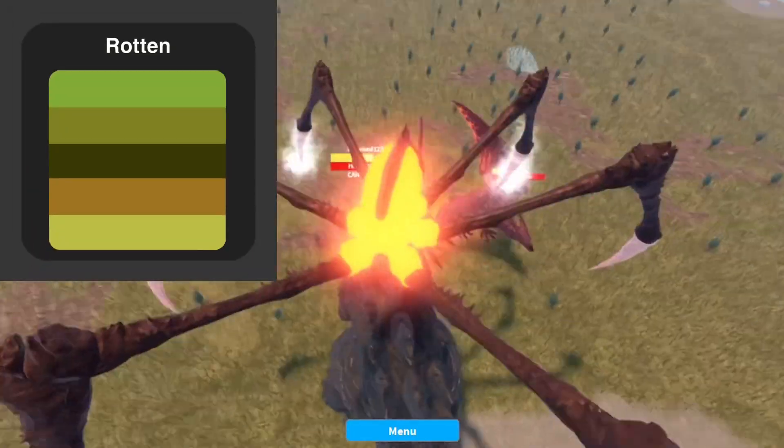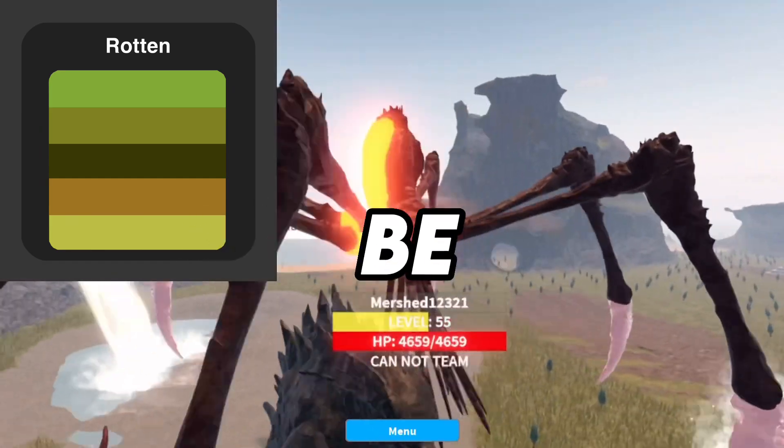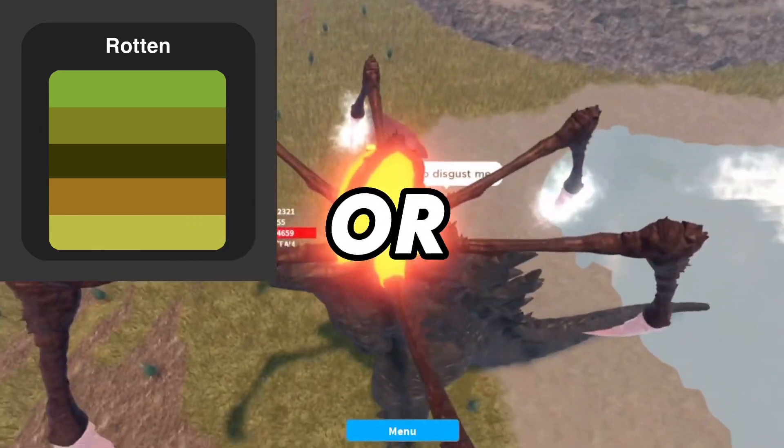Number 1: Rotten. This one has disgusting colors, as that's what rotten basically is. This could be used on cages to make them look old or something.